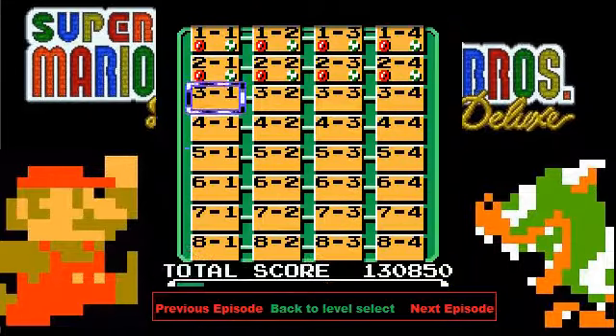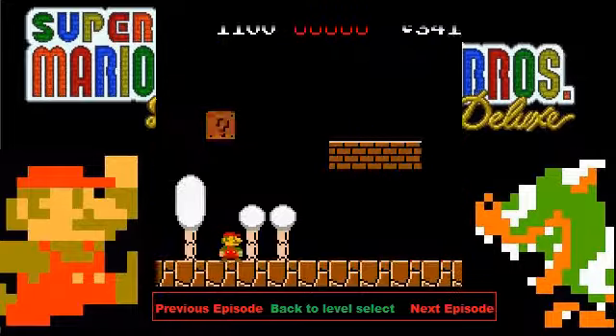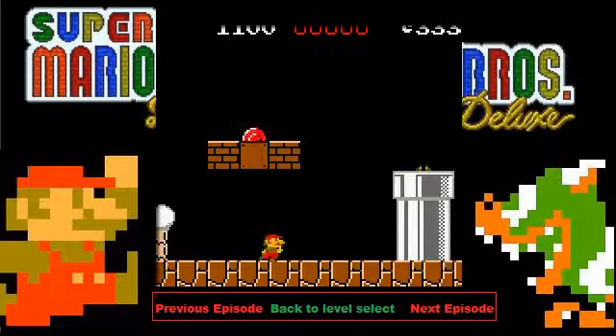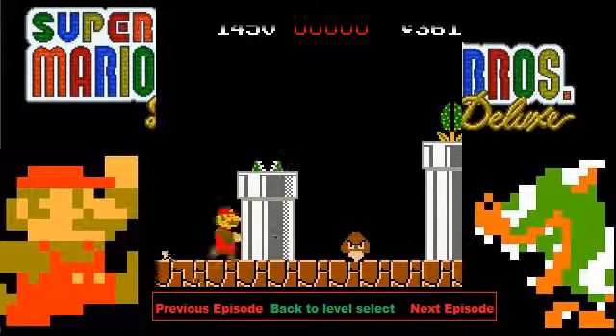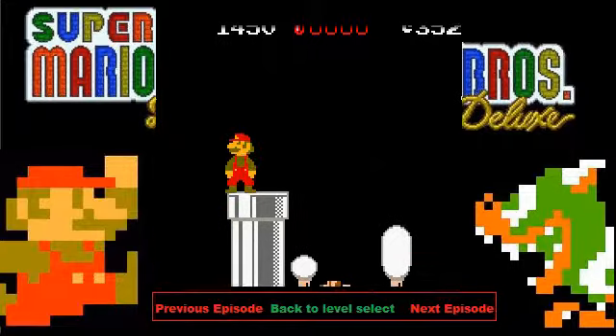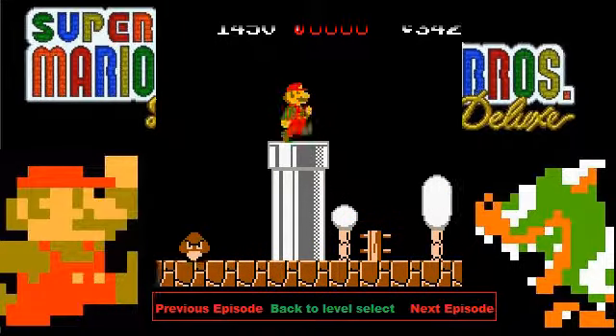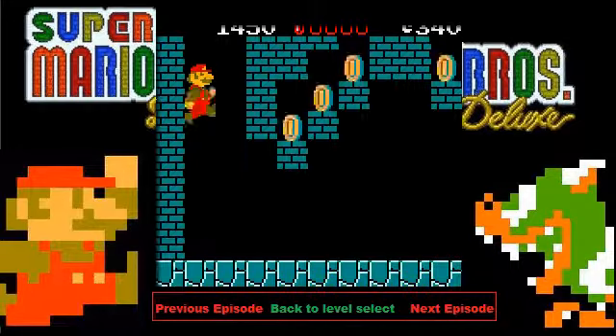In this episode we are going to do world 3 and world 4. We are going to start with 3.1. The first coin is going to be here. Then you want to go down this second pipe — be sure that you are big. There's a mushroom in the beginning of the level so it's easy to be big at this stage.